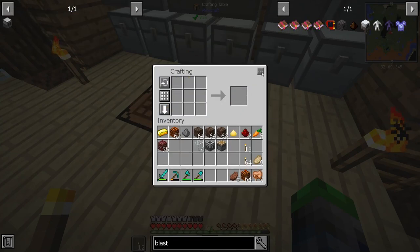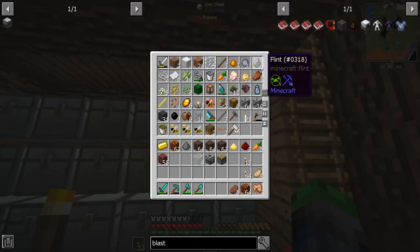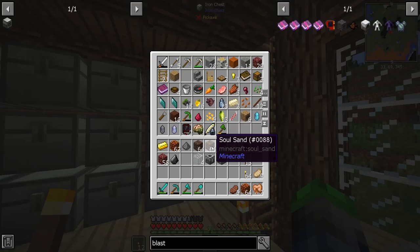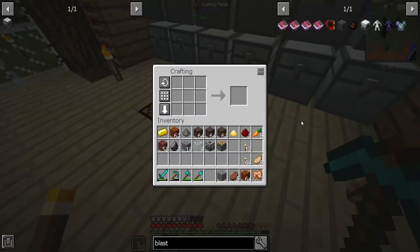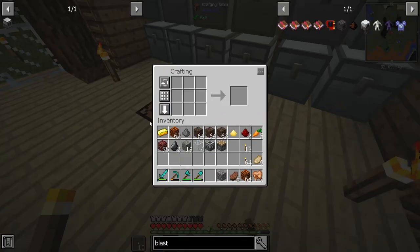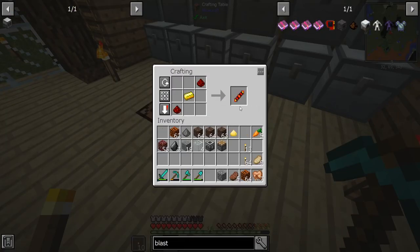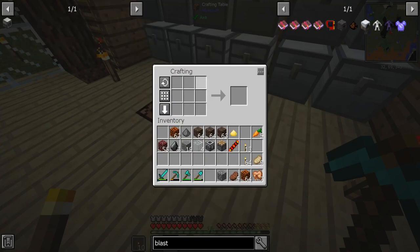There's the piston, perfect. And then we need two flint — got one flint, I've only got one flint. All right, I got the second flint — I didn't have to go to the thingamabob anyway. Now we need to make that coil.